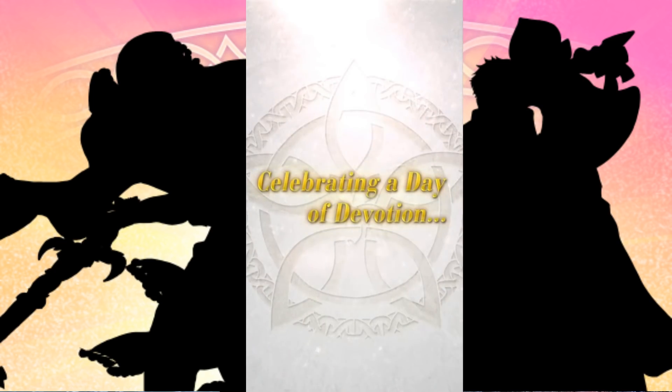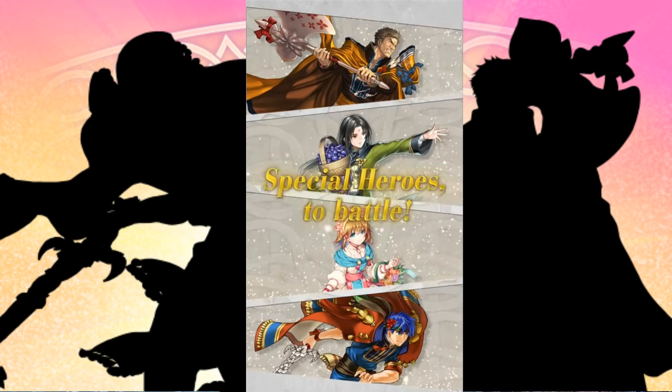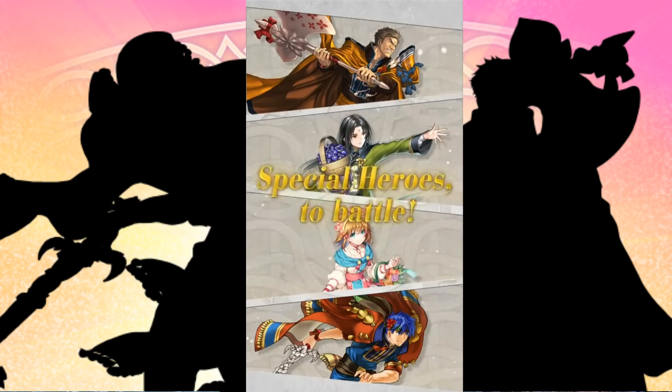Welcome to the next Fire Emblem Heroes Seasonal Banner — Valentine's Day. We're going to be getting a bunch of units that are all from the Radiance games. But that is not all: you're going to be getting a free variant of Titania. We'll be talking about her a little bit later towards the end of the video. But if you're interested in your free unit, there you guys go. Let's take a look at everyone that's coming.